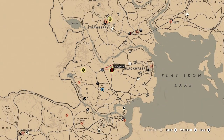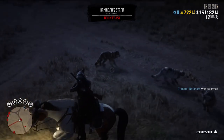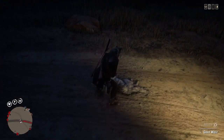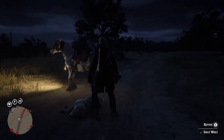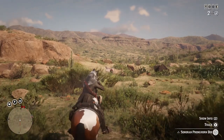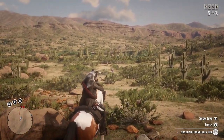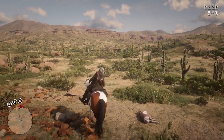This is where the naturalist role comes in. While you're traveling between collectible locations, any animals that cross your path — you sedate them and sample them. This adds a sample to your satchel which you can later sell to Harriet. You just rinse and repeat: dig up the collectible, collect it, head to the next location, and sedate and sample any animals along the way.